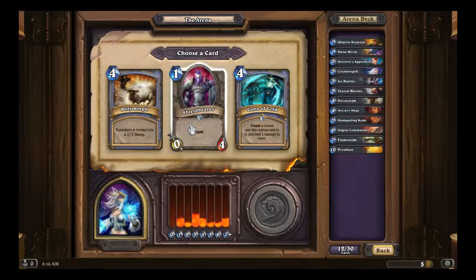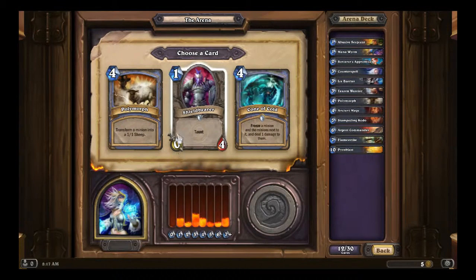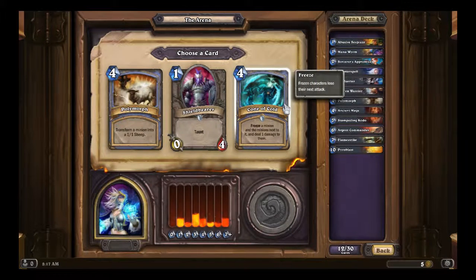Okay, Cone of Cold, Shield Bearer — joke card right here. It's a 0/4 Taunt for 1 mana, and that is a trap, just as much as the Goldshire Footman, if not more, because it has 0 attack. At least the Goldshire Footman deals damage when attacked. Polymorph is a decent spell — 4 mana to turn something into a Sheep. Cone of Cold freezes a minion and deals 1 damage to adjacent minions. That's a very decent card too. I think I might take that because I haven't used Cone of Cold much.